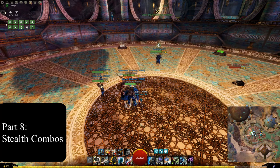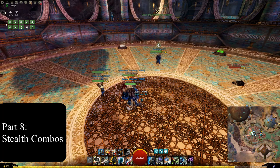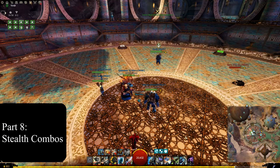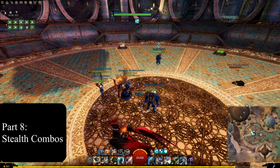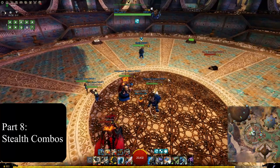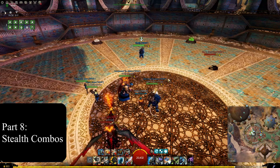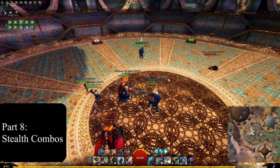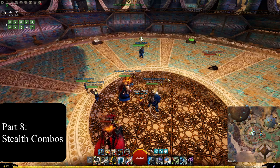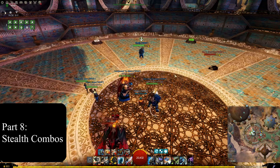Every button in this kit is self-explanatory if you read the tooltips — Scrapper is not a complicated class. The complexity comes from the decision-making of knowing when to press each button. You can't just spam everything; you need to hold things back and use them at the right time. You also need to know what your combo finishers do — you have two main sets, whirl finishers and blast finishers, and you need to understand when to hold them back.